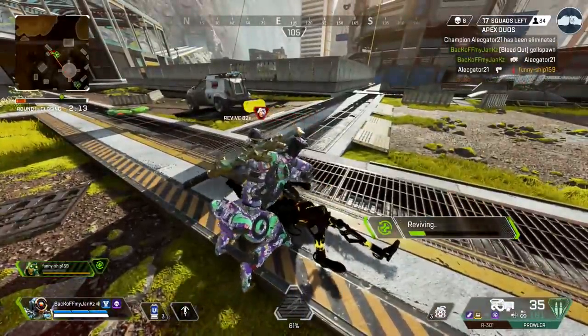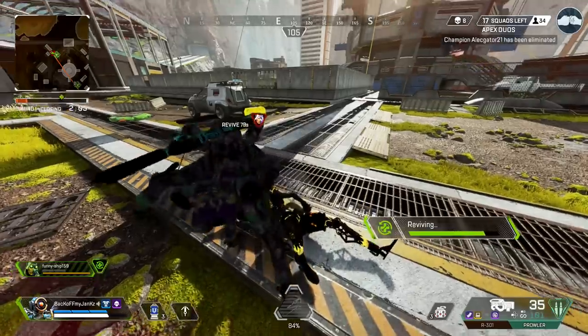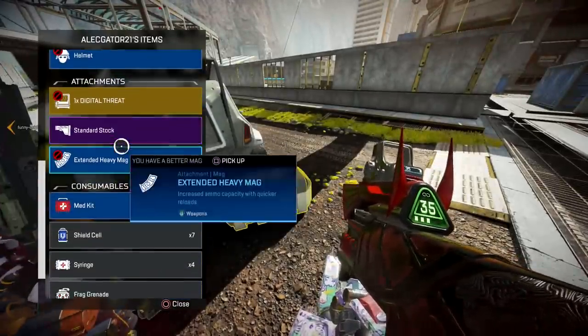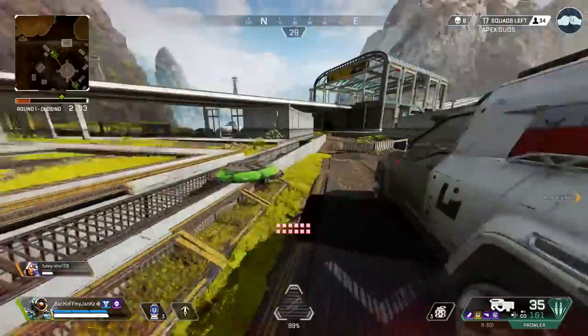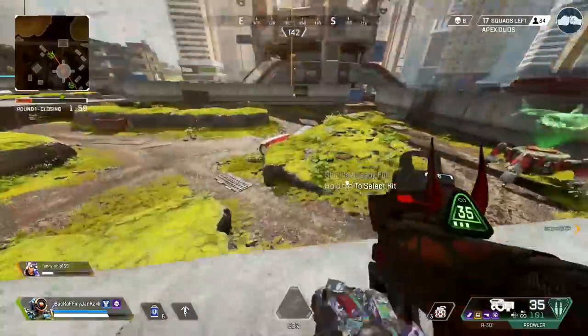That dude was just standing on the fence and he didn't do anything — it's the second guy already in this game. Alright, crazy start, let's go! We basically have a golden Prowler right now, that's actually amazing.